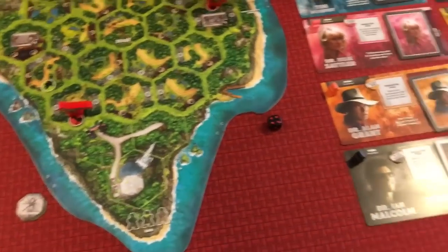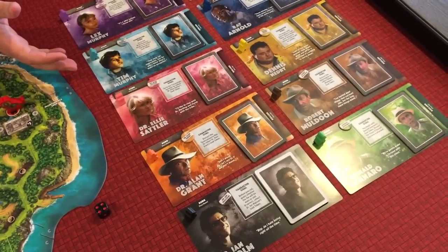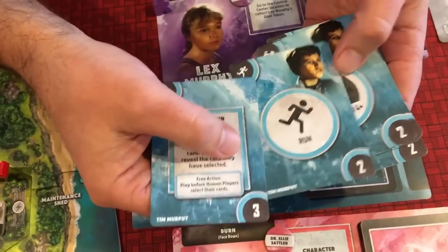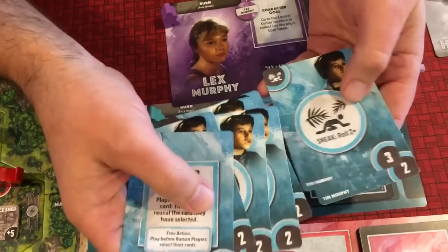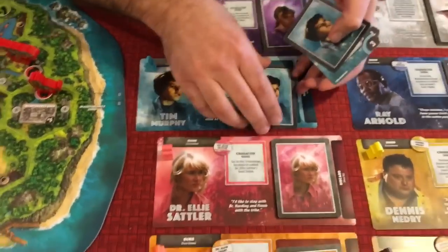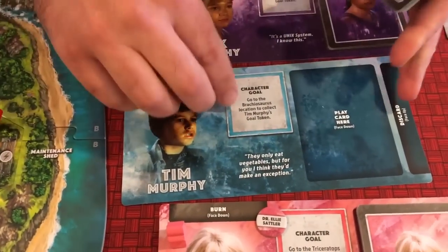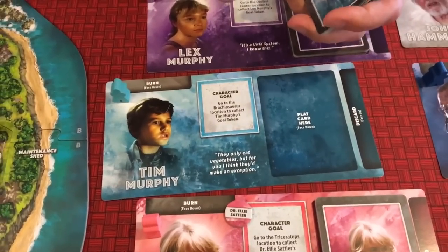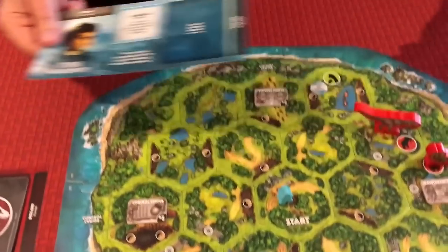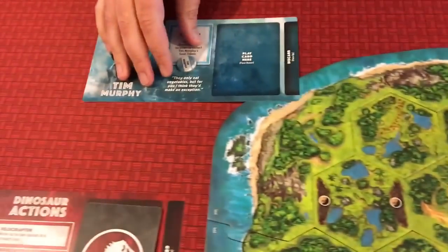Human players pick their human characters - you can randomize or choose ones you like. Every player gets their own unique set of 10 cards, which include runs, climbs, and sneaks, as well as special cards. Each player also has their own personal character goal. For example, Timmy has to go to the Brachiosaurus location to collect his goal token. He's placed on the start, and once he collects his goal token and the locations are activated, he can get to the helicopter pad.